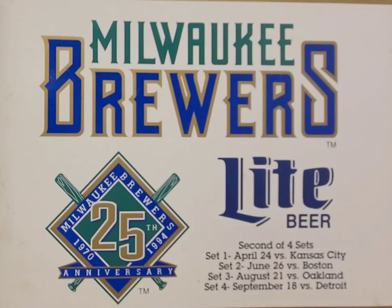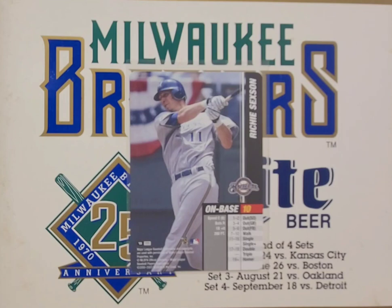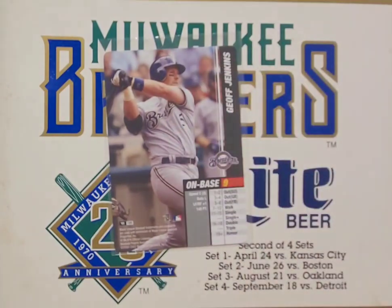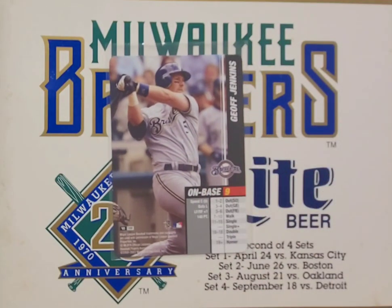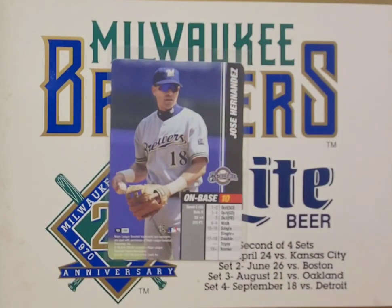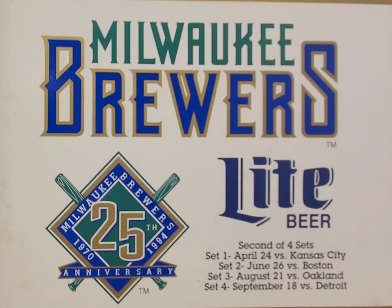We got Brewers power hitter Richie Sexson. On the Eric Young card, you have to roll 21-plus to get a homer, but on Sexson you only need 19-plus — another example of how they weighted outcomes based on the player's real talents. Still on 2003, Alex Sanchez. We got another Jeff Jenkins here with an on-base of nine. Then we got another Jose Hernandez — this time it's Jose's actual player card. I think that's the last 2003.